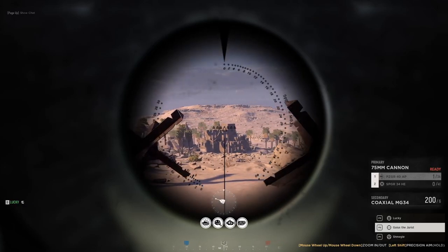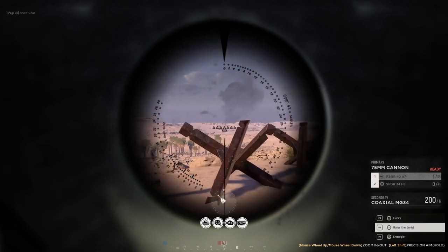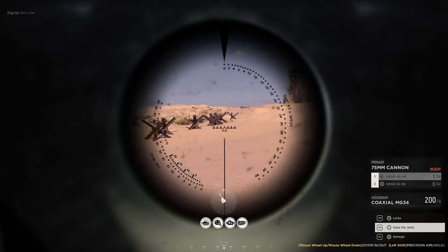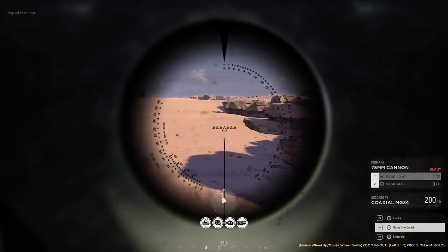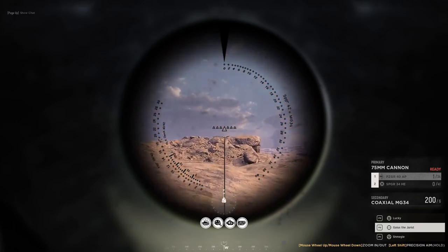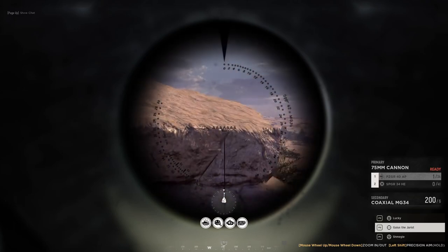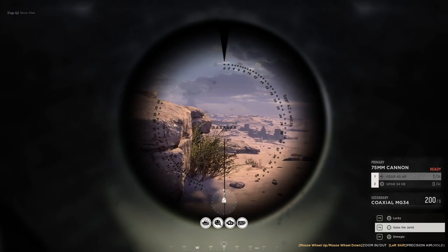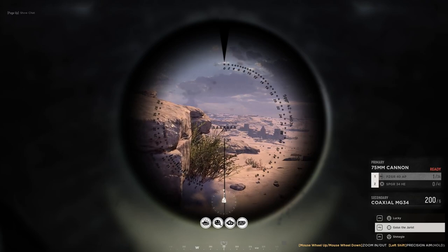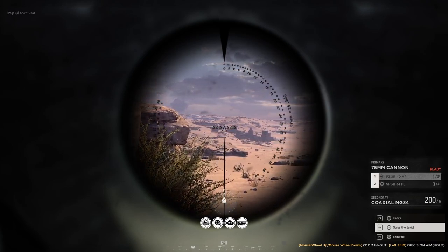We'll go back down the hill. I'll keep the gun turret facing 12 o'clock. Good stuff. Pro tip: if you're a gunner, that's usually what you should do — keep the gun turret facing the front of your tank, because whenever you engage, your driver will want to position the tank so the front armor is facing the enemy.